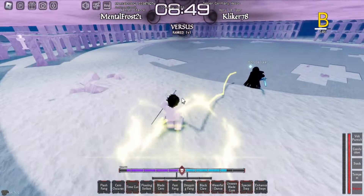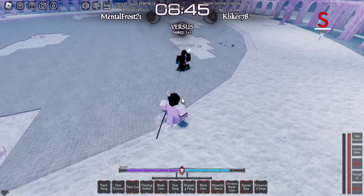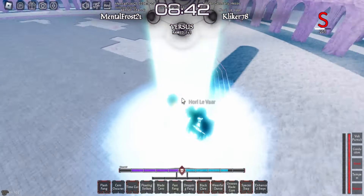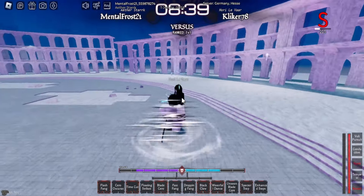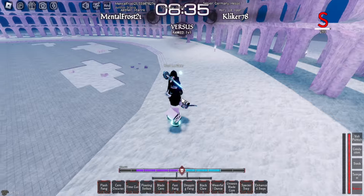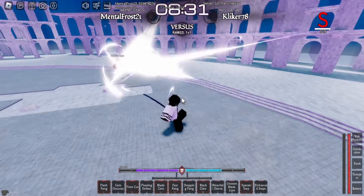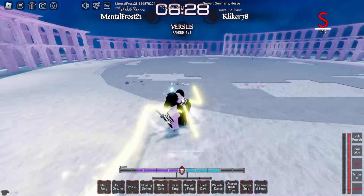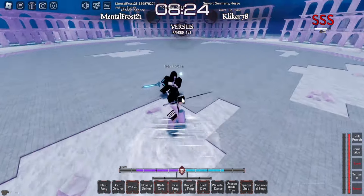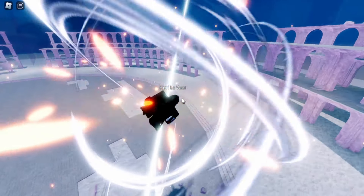If he tries to move away from me, I can just keep the pressure up — that's the idea of this build. Pretty good pressure. The gist of this build is to be unpredictable. It's pretty fast. You can do that turn-around thing I showed in the intro — that works as well. You can hit him with this and keep going.